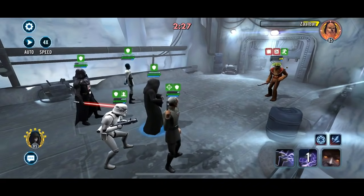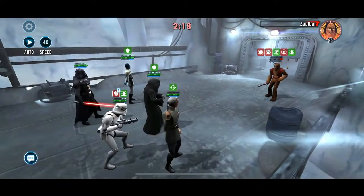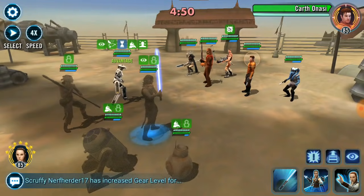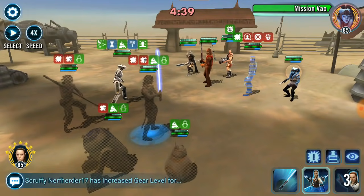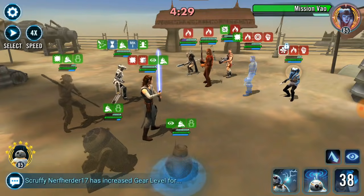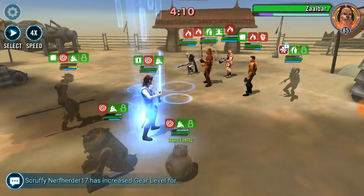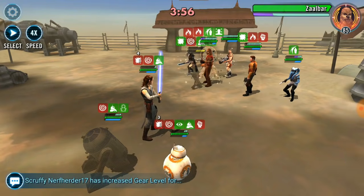So, Enfys Nest in that fifth spot with a Carth team — you would definitely want to avoid that with an Emperor Palpatine team. And here we are at JTR, Jedi Training Rey. This one is very interesting because there's some weird stuff going on with this team. With Enfys Nest in that fifth slot, she just manhandles the JTR team — her daze shuts down their bonus turn meter gain, she's going through foresight on BB-8, and she's just wrecking the JTR team. If Enfys Nest is in that fifth spot and you're fighting JTR, forget about it.